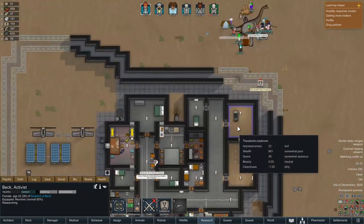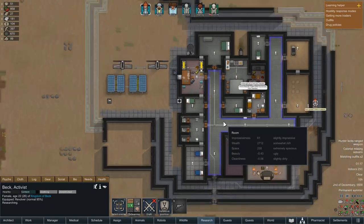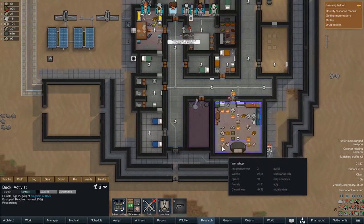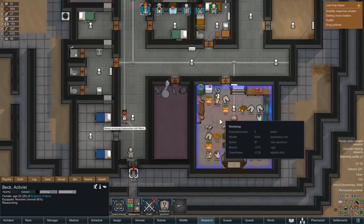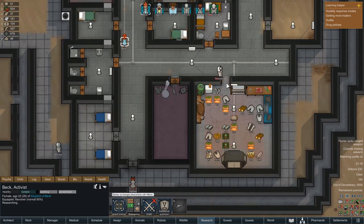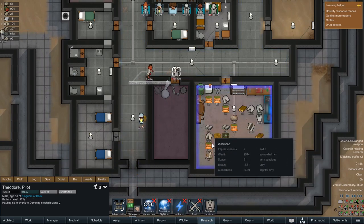Beck, get back and do that research. I can't even remember what we are making her research at the moment, but she's almost done, which is something that's going to be really cool. And Theodore, our newest recruit - why are you placing all of these hops down not in a stack? That seems to be rather silly.